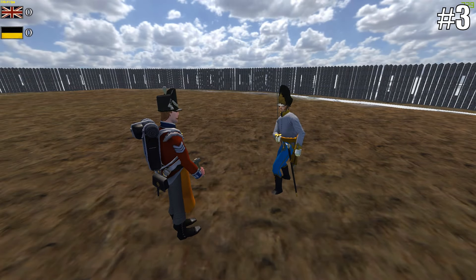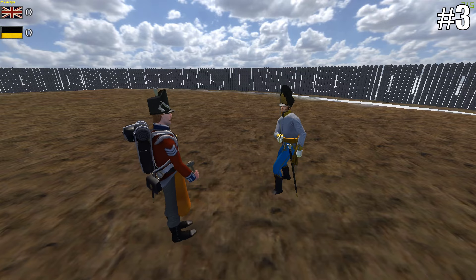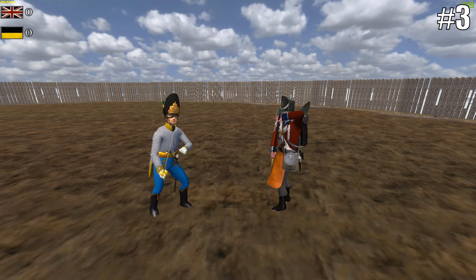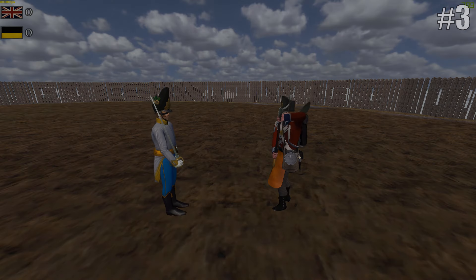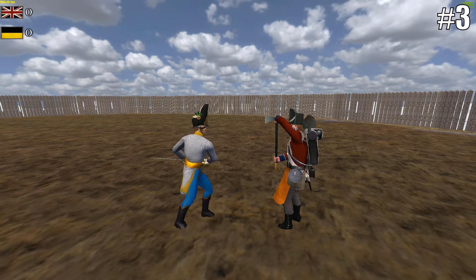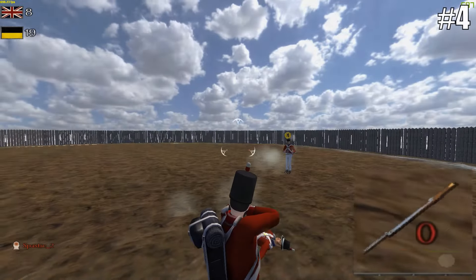Third one is a bit of an odd one. For some reason, the construction hammer which the sapper class can spawn with has the range of an officer sword and uses the officer sword template. I don't see why it wasn't given the butter knife range, as this would seem more logical — but that's Mount & Blade for you.